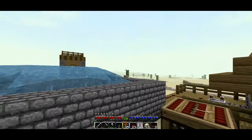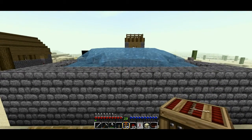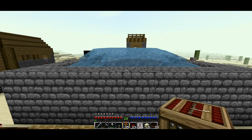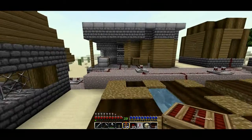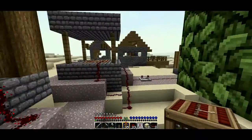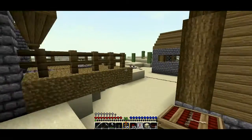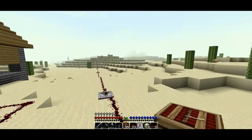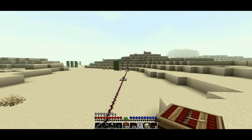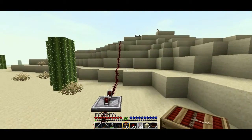Now, as you can see, the only structure I don't want destroyed I've covered in water. TNT doesn't go through water and won't damage the blocks on the other side — that is the entrance to my abandoned mineshaft. I've staked myself out of position far on a dune out of town, and the repeaters are all set to four ticks, so we have a nice little delay before the explosion.